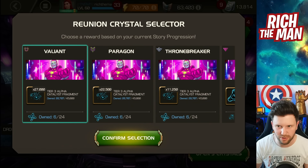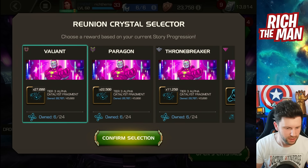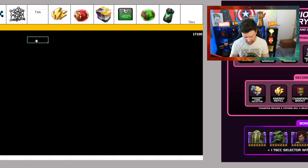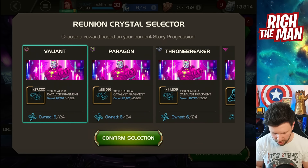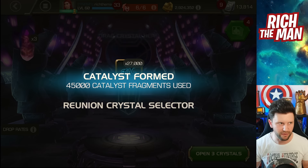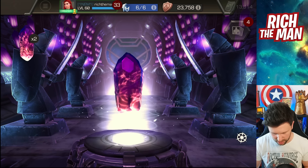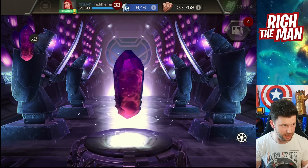Crystal number two is tier 3 alpha — we're just going to add in 27,000 fragments. Of course it's fragments. I'm just trying to make this as clean as possible because at the end of it we'll have everything totted up.